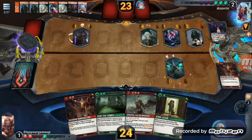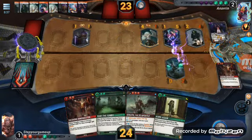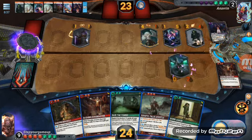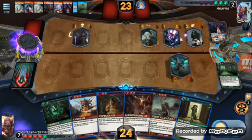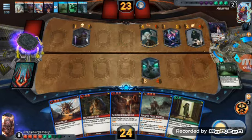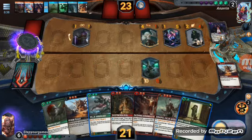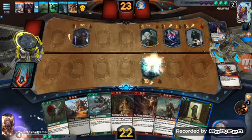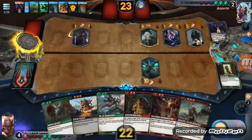Purple is broken, come on man. He just used that ability — I didn't even realize it. So let's banish two cards. Let's burn this, move this over, draw three more cards. Okay — I already burnt the card. Let's heal, discard this guy, and pass the turn.